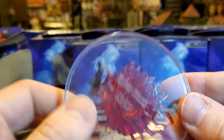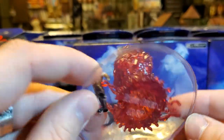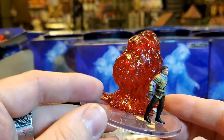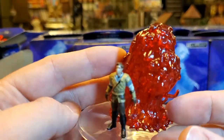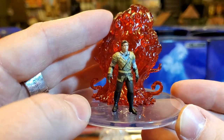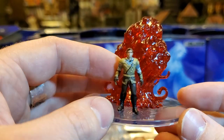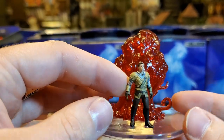What we have here is an elder oblex. Folks, look at this thing. It just looks like coagulated, curdled blood — like a big blood thing. And then it's like controlling this poor human being. Look at that. That's so creepy.